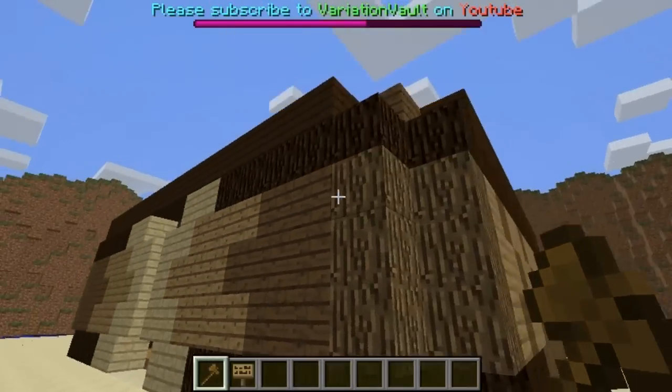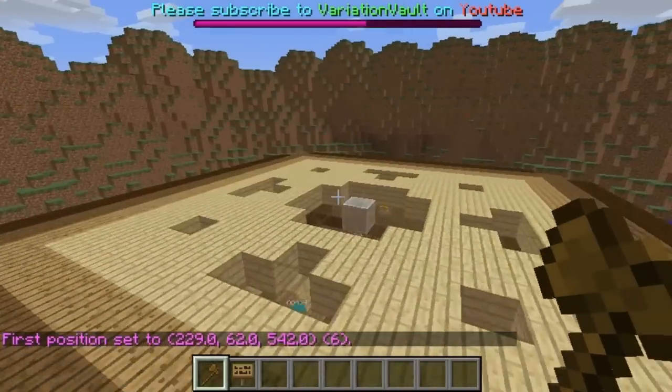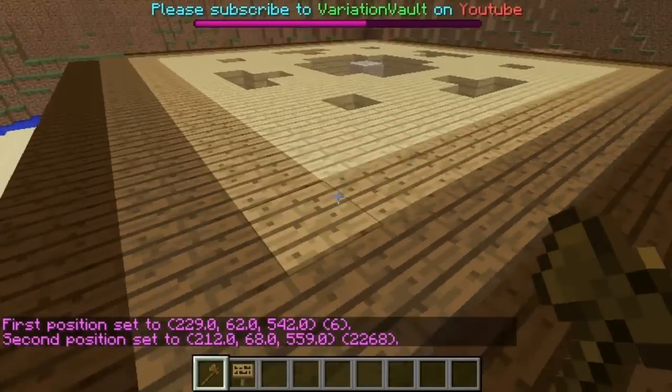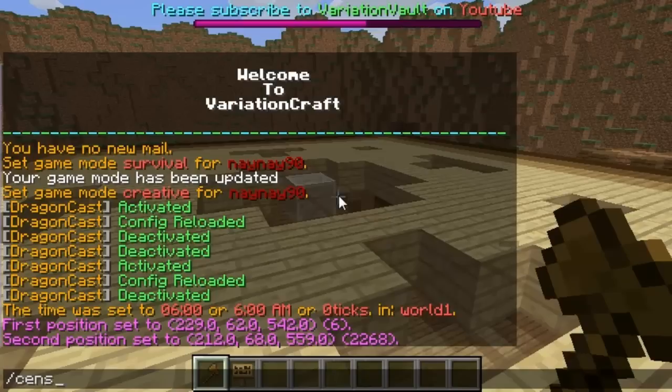The first thing you'll need is to get the wand with WorldGuard, so type in //wand and then select the region that you want to tell you how many players are inside it. For instance, this is the spawn you'd want to select, but I'll select this corner just for the video. Then all you have to do is type in //census sign new and then whatever you want to call the region. I'm going to call this one YouTube.